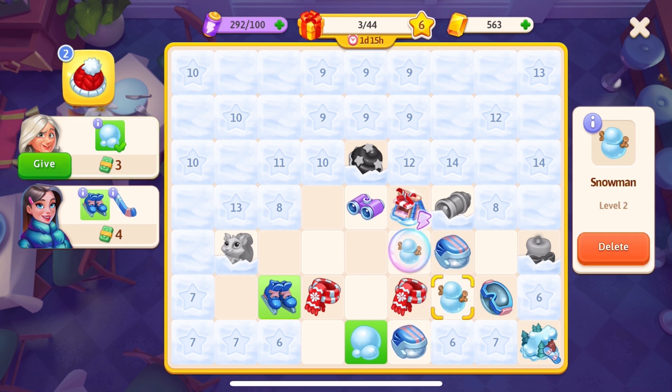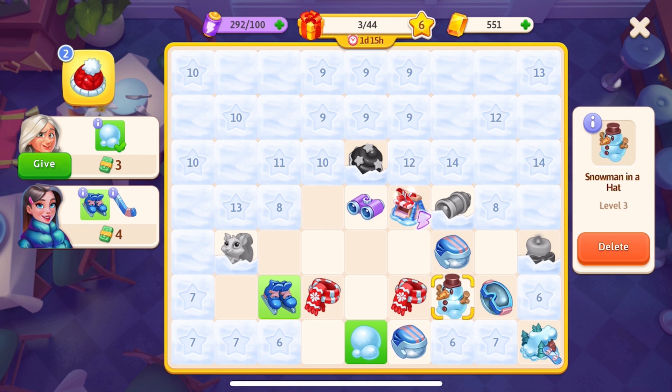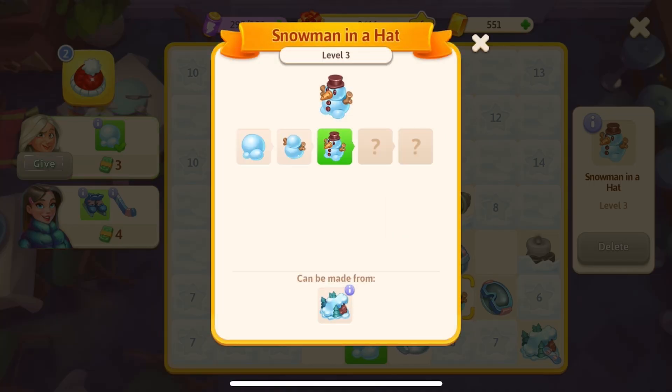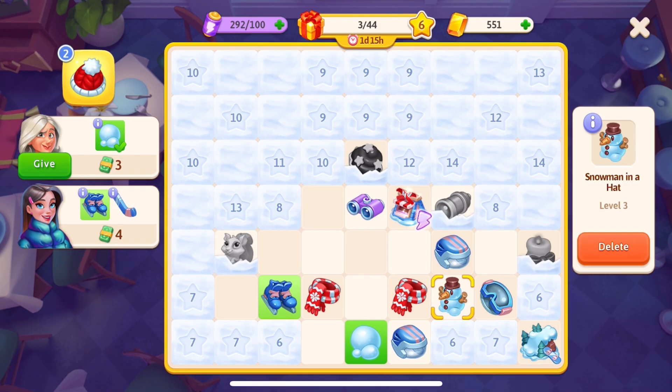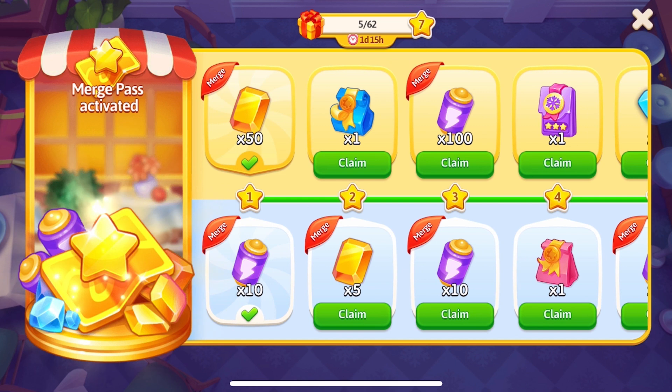Sometimes when you are merging items, a bubble will be created. Inside the bubble is a copy of the last item you just made. You need to spend topaz stones to get the item inside. Tap on the bubble and look at the info panel on the right side of the screen — you'll see a green Burst button. If you have enough topaz stones, tap this button to receive the item. If you don't, the bubble will eventually disappear on its own.